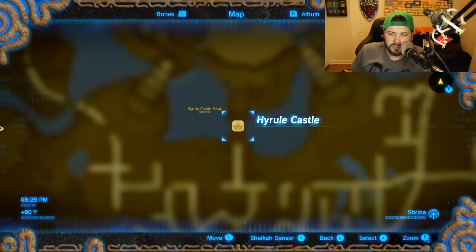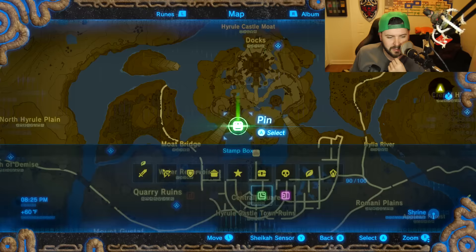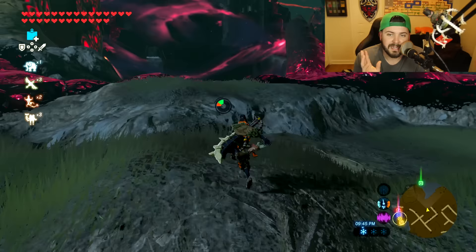We're looking at Hyrule Castle, and the location we want to go to is the moat — particularly on the west side of the main entranceway. I'm going to warp to a nearby shrine. From this main area I'm right in front of the castle's main entranceway, the moat, the drawbridge, all that.